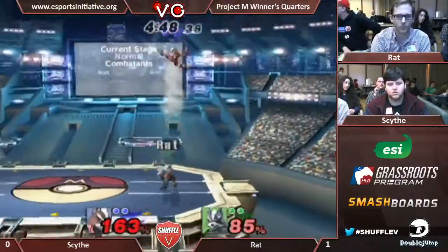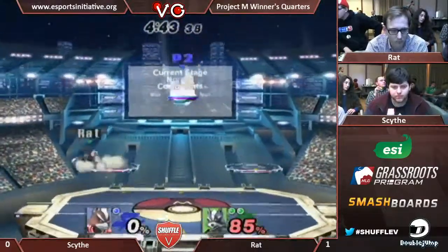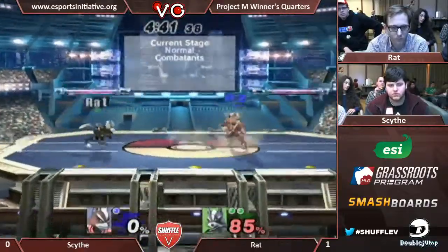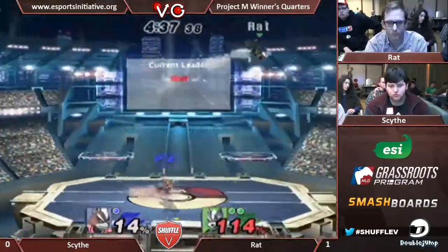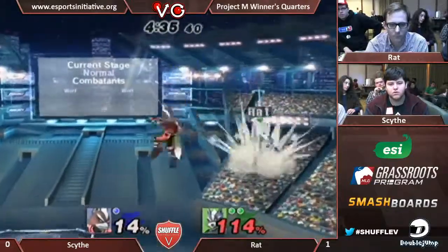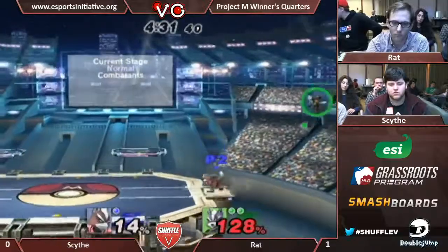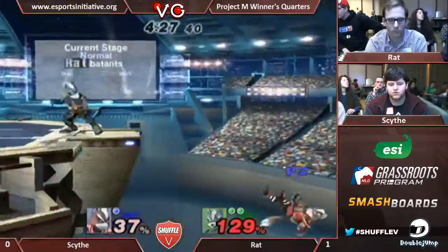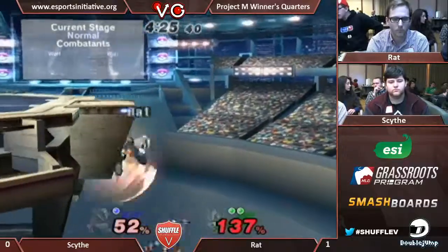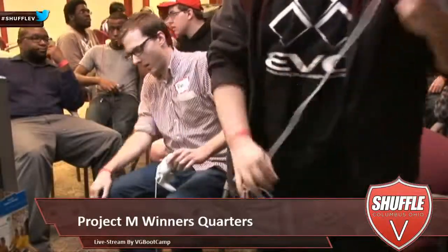Scythe blocks him out real well. That's going to be it. He brought it back to last stock. He was down by a full stock earlier — now it's a lot closer. Any stray hit will lead to basically Rat's demise. That was a great recovery choice. That back air — he didn't grab the ledge. Oh my god. And Rat goes down. Straight up dunked him.